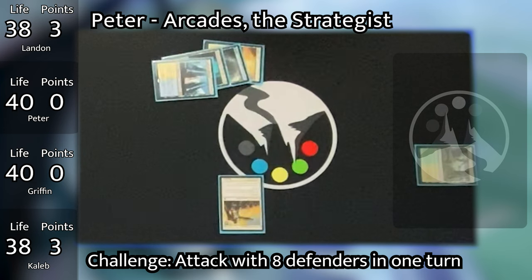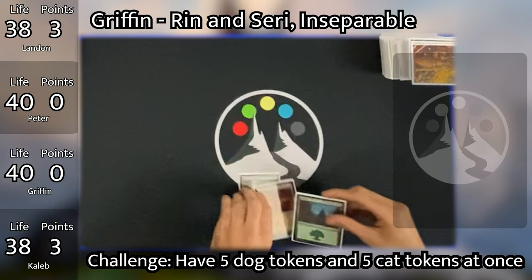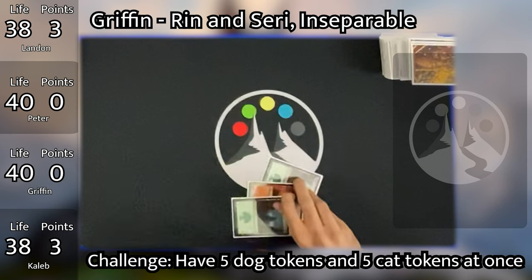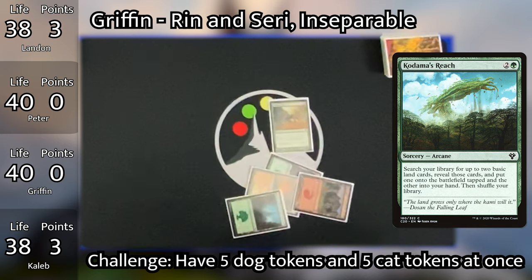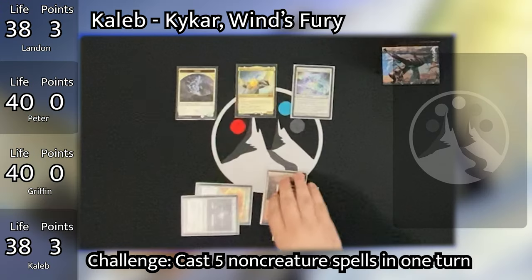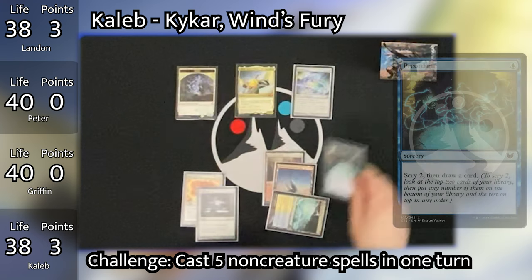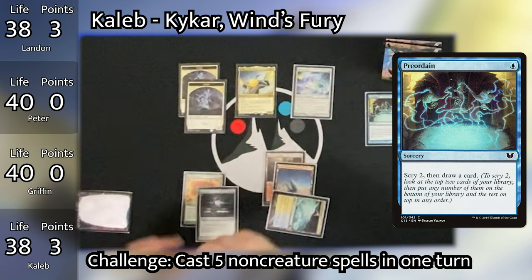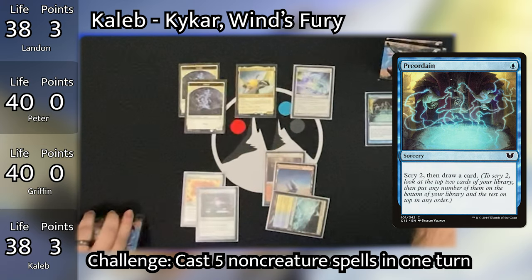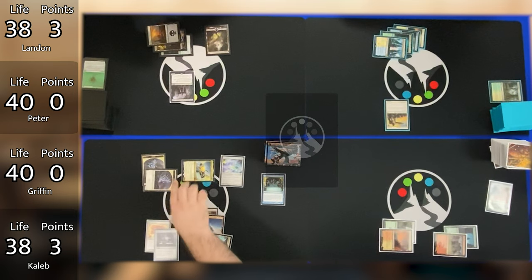Griffin draws, plays a Forest, and taps all of his lands to cast Kodama's Reach, searching for a Mountain to put into play and a Plains into his hand. Caleb untaps, plays a snow-covered mountain, then taps 1 blue mana to cast Preordain, triggering Kaikar and giving him a spirit. He puts both scried cards on the bottom and draws 1 card. He enters combat, swinging Kaikar and a spirit at Peter for a total of 4 damage, dropping Peter to 36 life.